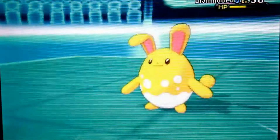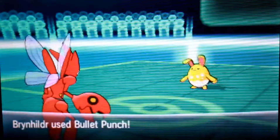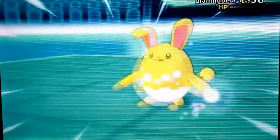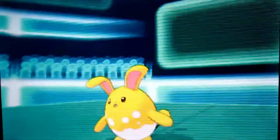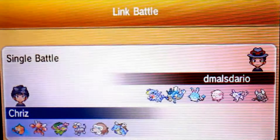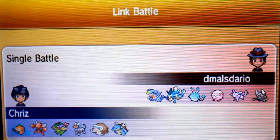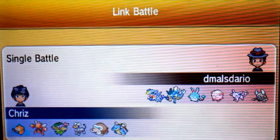In comes Brynhildir, my Scizor, to knock out that Azumarill with a Bullet Punch. Azumarill is so bulky — my Scizor is Choice Band with STAB Technician Bullet Punch. Good game, Miles Dario. You'll see many more games versus this guy because we have a lot of close games.